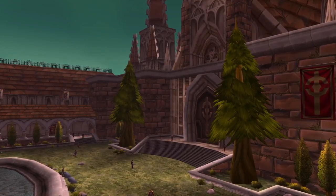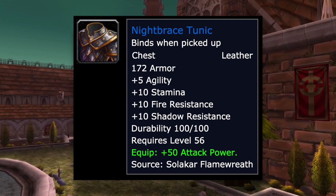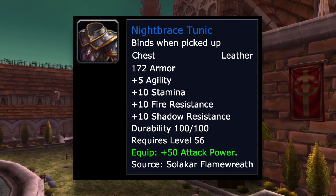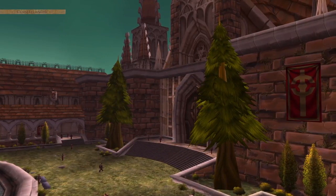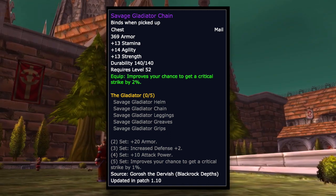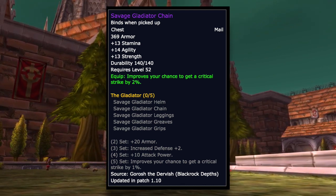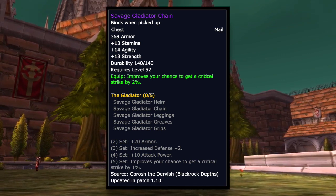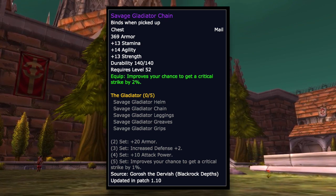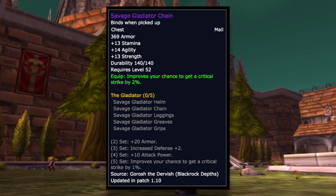The Nightbrace Tunic has 5 agility, 50 attack power, and some fire and shadow resistance. Your pre-raid best-in-slot is the Savage Gladiator Chain off Gorosh the Dervish in Blackrock Depths — 13 stam, 14 agility, 13 strength, and 2% crit — but it has a very low drop chance. You're better off going for the other options first and only farming this if you want to go all out.